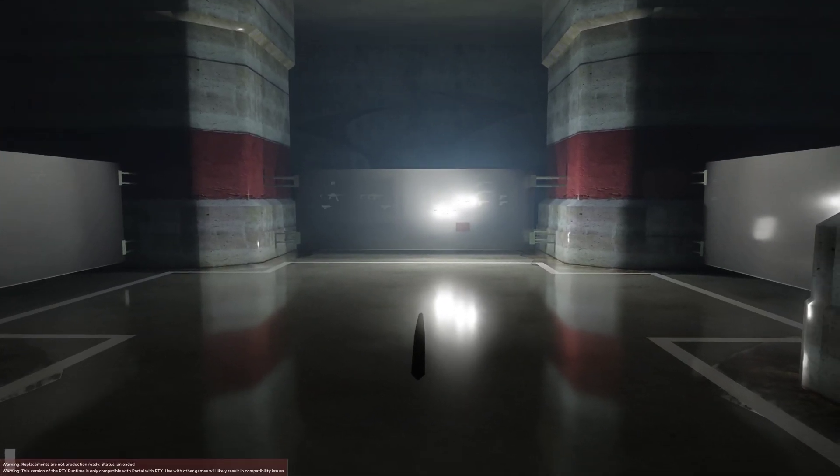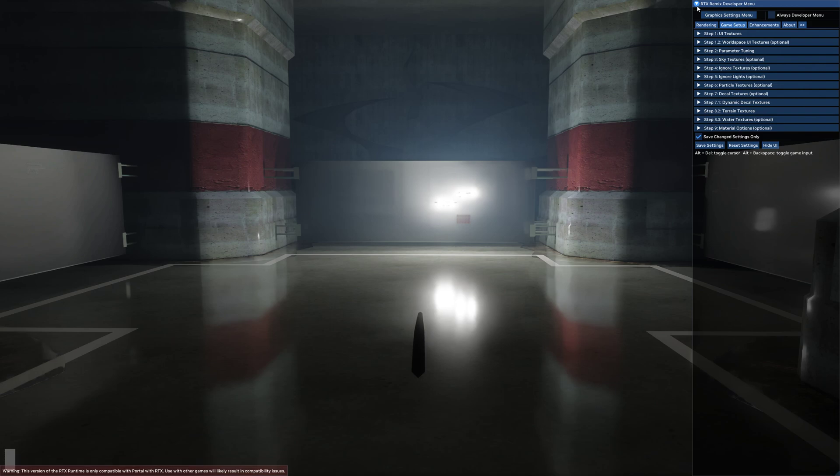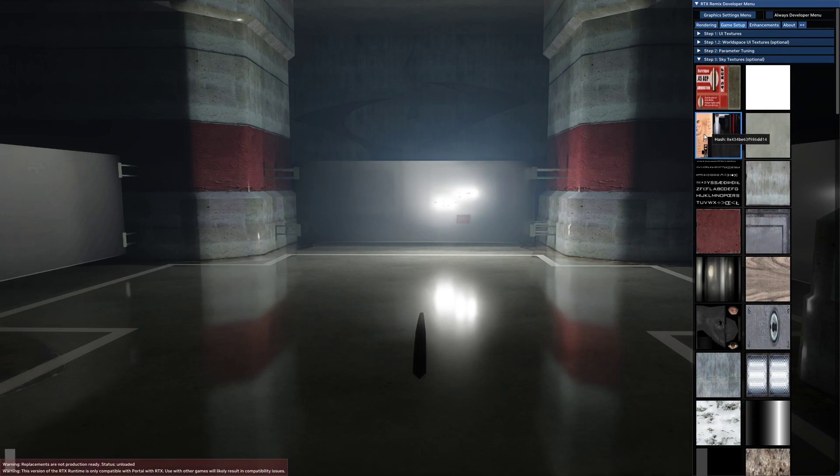You can open the RTX Remix menu with Alt+X. The juicy stuff is in the Developer Settings menu. Remember, you can get your mouse cursor to appear with Alt+Delete. Then go into Game Setup — this is where you define textures for interacting with lighting. Some of you might have noticed you can see textures here for Agent 47 and some NPCs. I looked at them and thought maybe I could get the game to notice these textures and get Agent 47 to appear, but I really can't — RTX Remix just doesn't seem to be capturing the geometry of the player character or NPCs. I'd really love to get that working, but no luck so far.